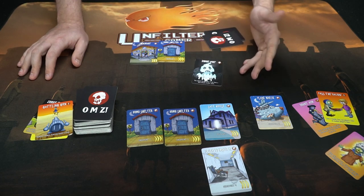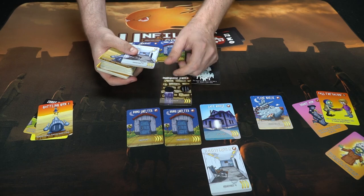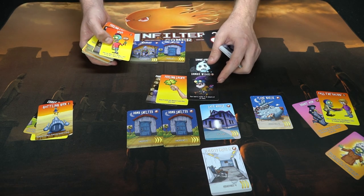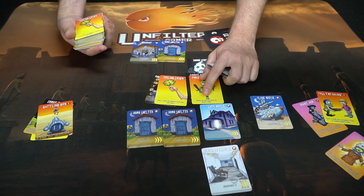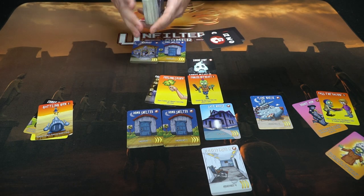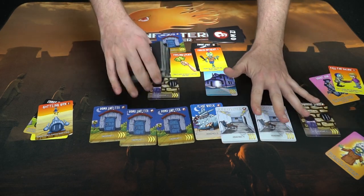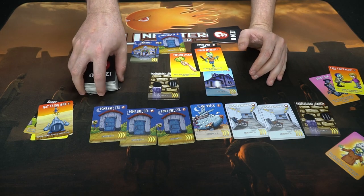That zombie card costs turns to deal with and can be passed back and forth. There are also different types of checkpoints that give additional abilities — extra turns, drawing or discarding cards. All the zombies are unique and do different things: one makes your hand visible to all players, another forces you to remove the last card from any player's route including safe houses. The objective is to get checkpoints four, five, six, and seven down — as soon as you play that seventh checkpoint at the start of your turn, you win.